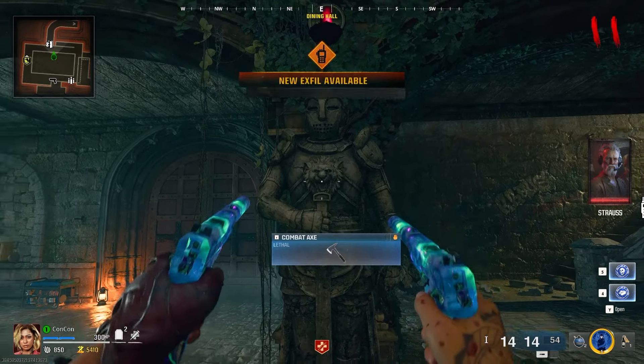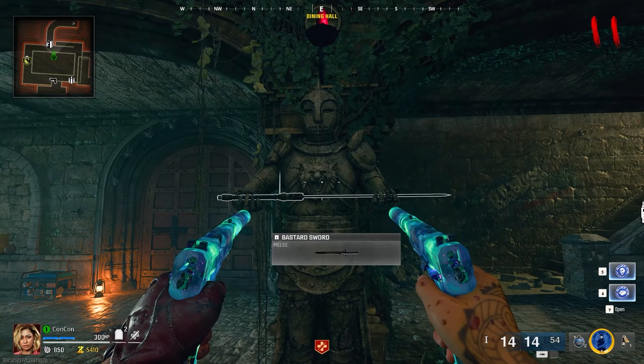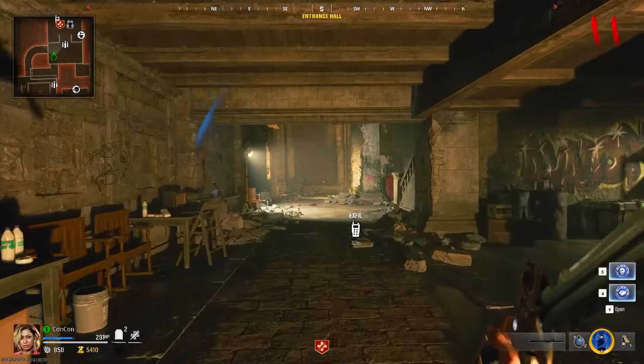Once you have the stamp and you're in the statue room, look at the statue that has the red crystal above it — it has a lion on the chest. Interact with it (F on PC, interact key on controller) and go ahead and pick up the sword. This will replace your melee weapon, and now we're going to head back to the main town.